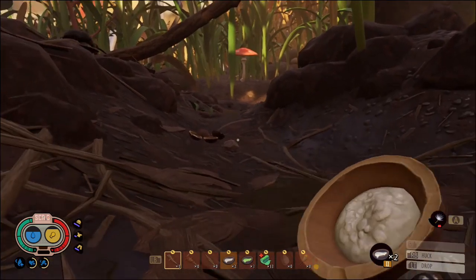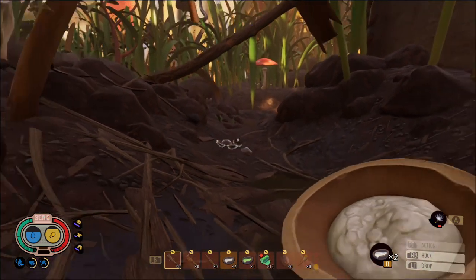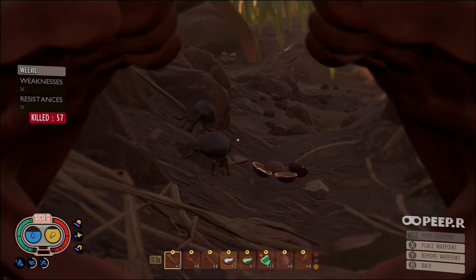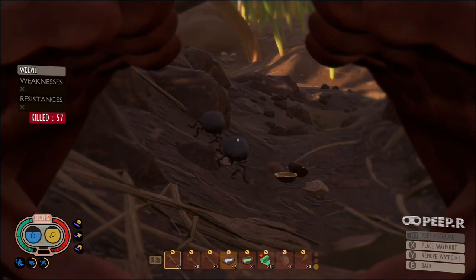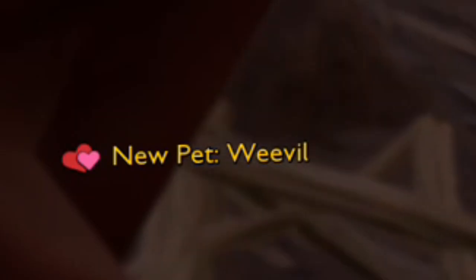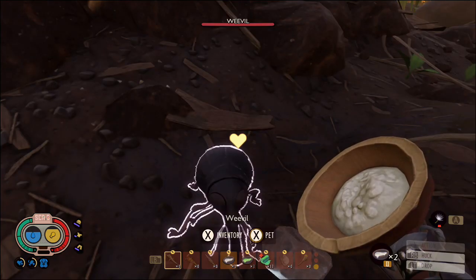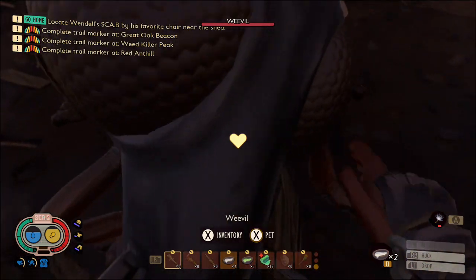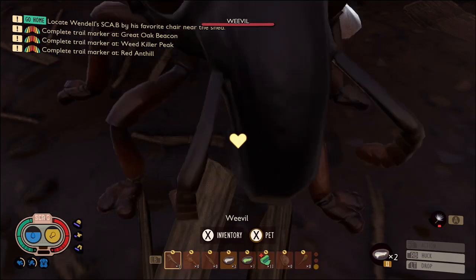With my aphid safely tucked away at home I came back to tame a weevil — no messing around this time. I dropped five mushroom slurries and stood back just in case two came along to eat, but even if they both ate it there should have been enough to tame one. One of them walked away, and when that guy finished he was my pet. He was super friendly — he let me come up and pet him right away, and then he slapped me with his nose.